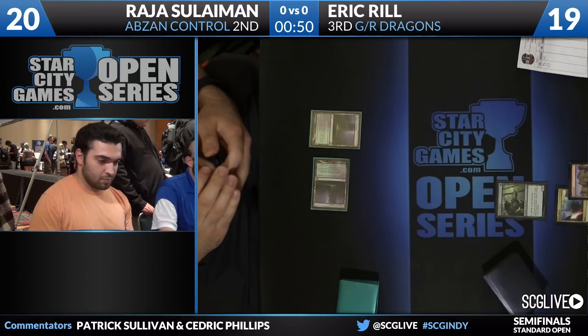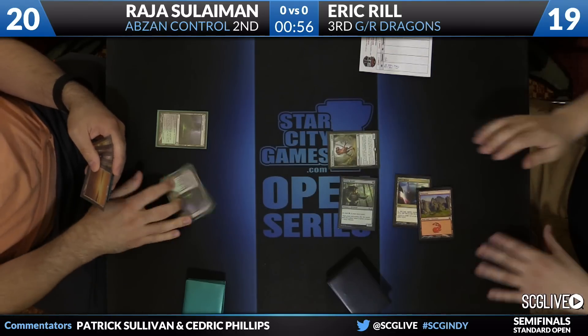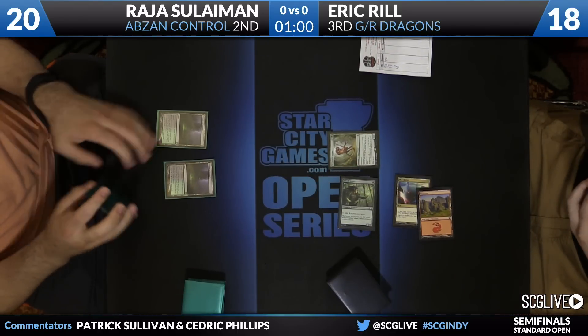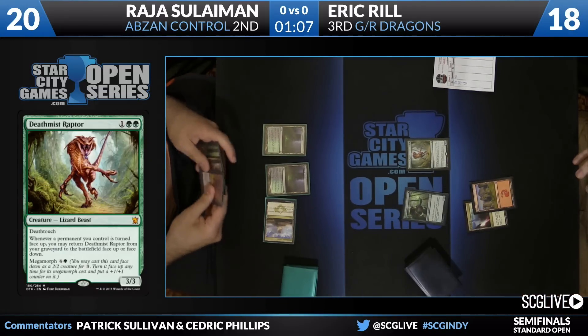Reel does have a couple of lands to choose from here. So there is a mountain. Here's a Deathmish Raptor. So no Goblin Rabble Master as we head Solomon's way. Sansap Citadel to draw. Lands do not appear to be the problem here for Solomon at all.